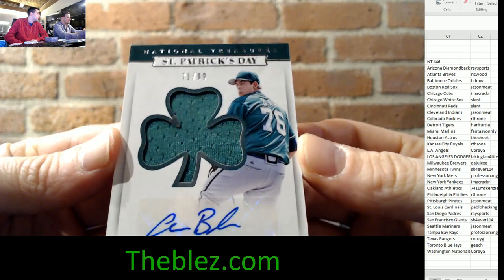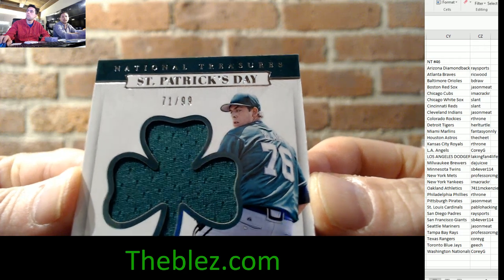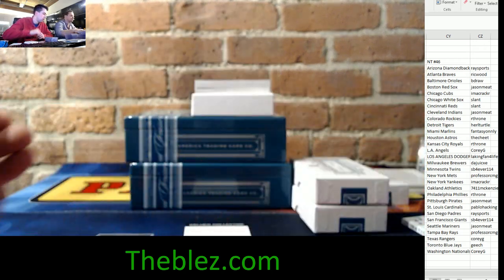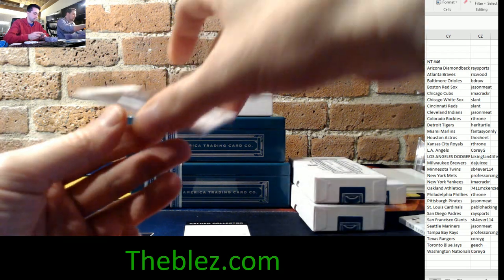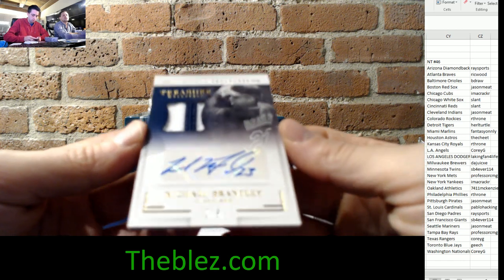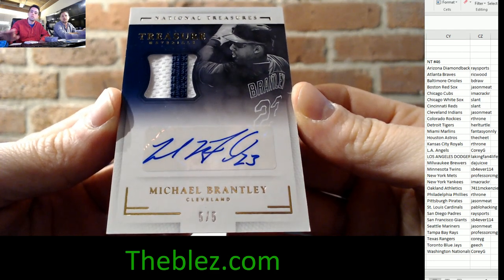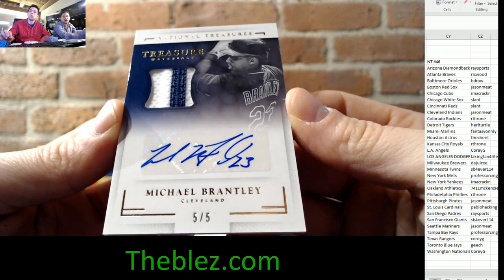We have a St. Paddy's Day card — even though it was yesterday, we're still doing St. Paddy's Day in the Blesbury room. 71 of 99 jersey piece for the Atlanta Braves — Aaron Blair with an autograph. Wow, this is a cool card. Jaymeet, baby — way to get on the board! Michael Brantley for the American League champion Cleveland Indians — it's a Treasure's Material patch with an autograph, five of five numbered.